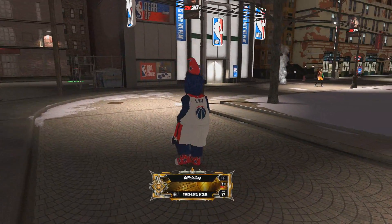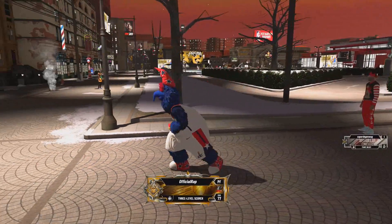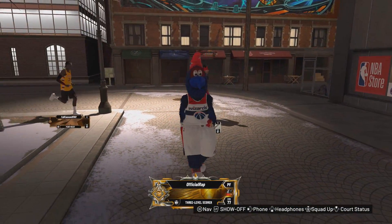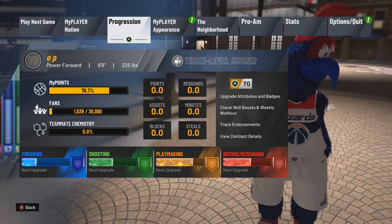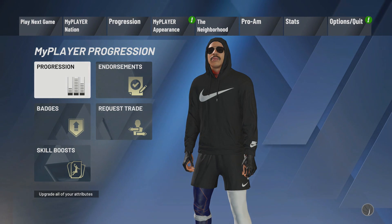It is the Three Level Scorer — and I don't mean the number three, I mean the word 'three level score.' It is the official rarest build in NBA 2K20, never before seen until Uncle Demi dropped it. It's a six-foot-eight power forward, 225 pounds — the Three Level Scorer.